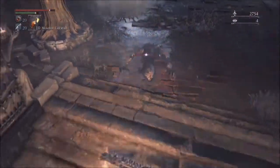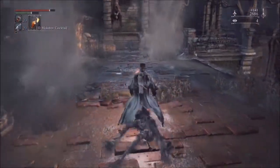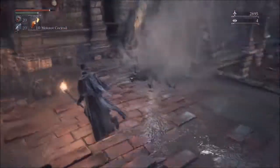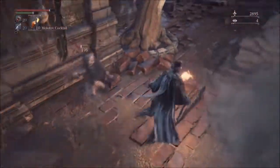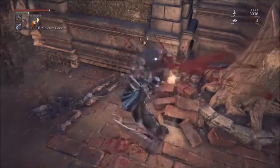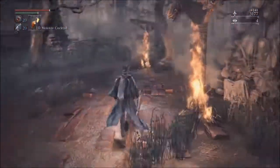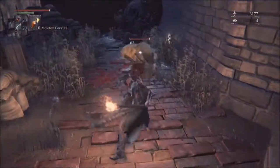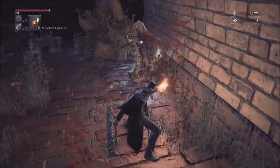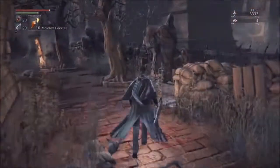I've got my torch. The torch is quite an interesting item in this area because these guys here are afraid of fire. You see them cower, giving you the chance to get an extra attack. Most of them will be momentarily stunned and back away from the fire. This enemy will poison you with attacks, so it's always good to have Gascoigne's armor at this point.